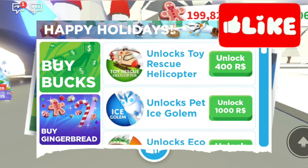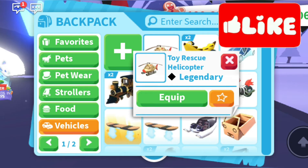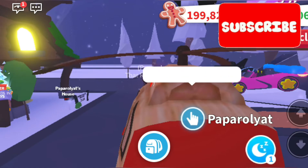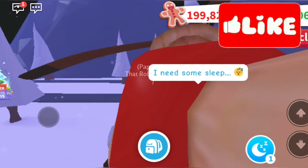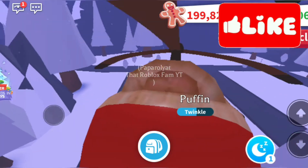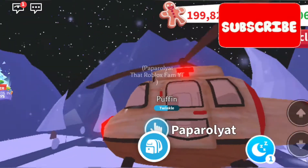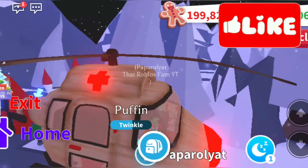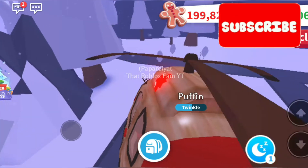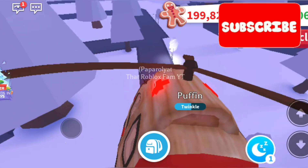Let's unlock it and see what it looks like. Straight away, as you can see, the new toy rescue helicopter is legendary. If we equip it, it is similar to the other ones, so for me it will be hard to control. It's got Rudolph's red nose — it's nice, I like it. I think it will be worth a lot when it's out of the game, so if you guys can get it I think you should, even just for trades afterwards.